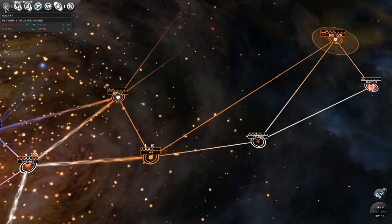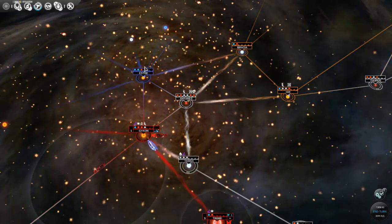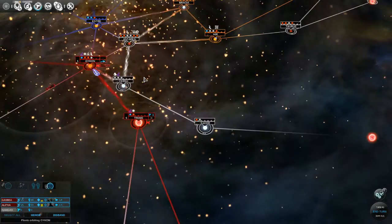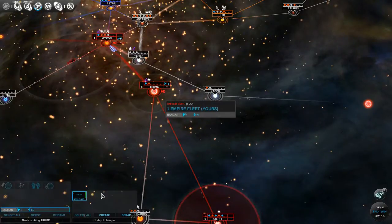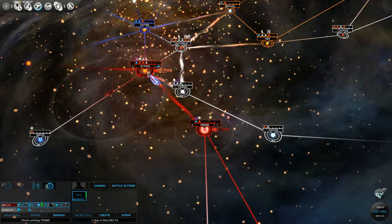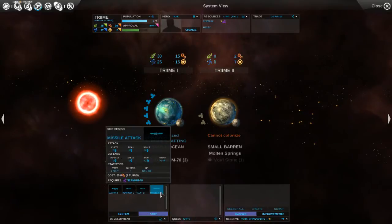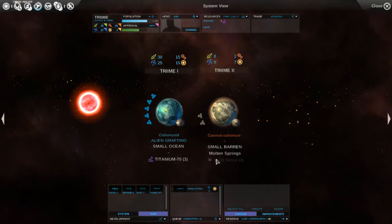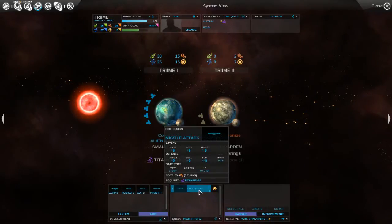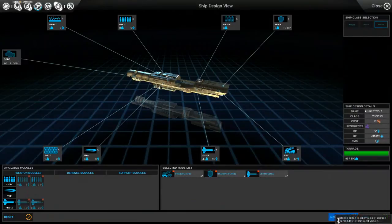The purple Pilgrims are actually doing better than us score-wise. I haven't explored much beyond this system here, and I might want to consider looking around a little bit more to see what they have. We did complete that missile attack ship, so we're going to create it and send it up to our main fleet over here. Let's get to work on building another one.